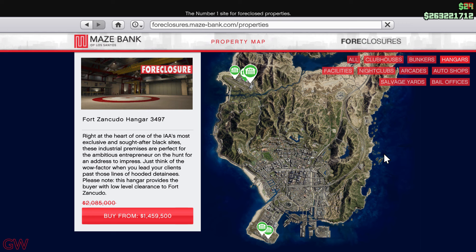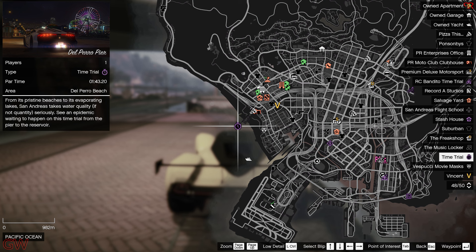Moving on to the time trials, we have it at Del Perro Pier with a par time of 1 minute 43 seconds. This is quite easy and not that difficult.